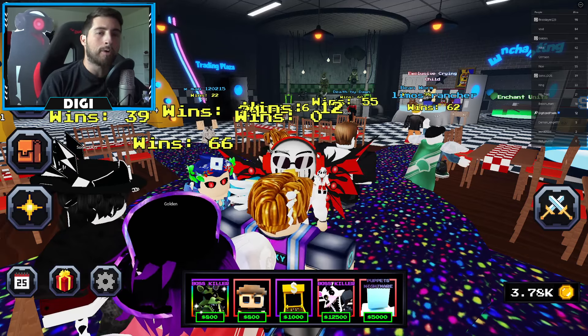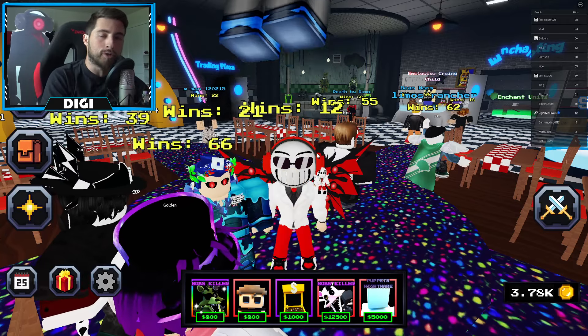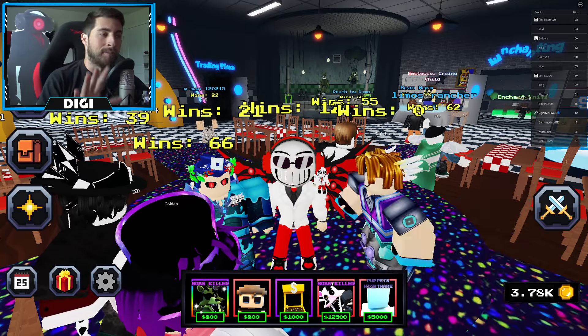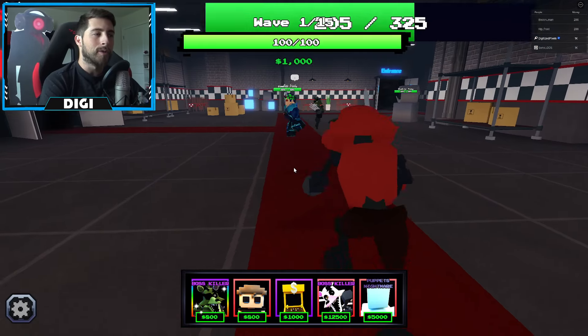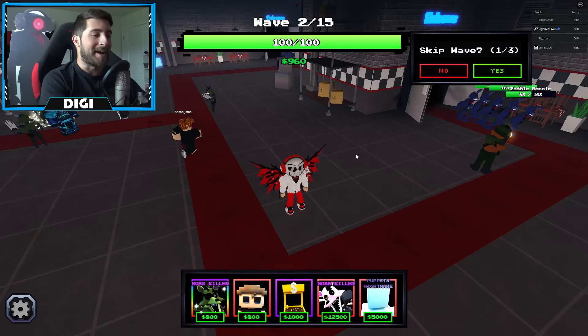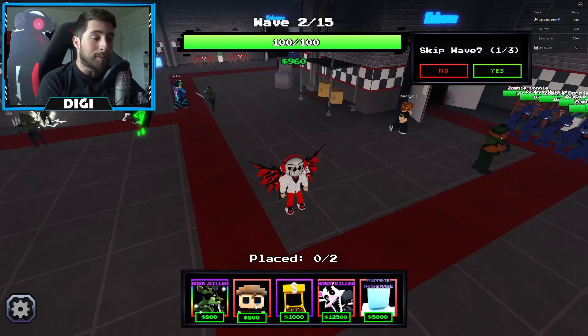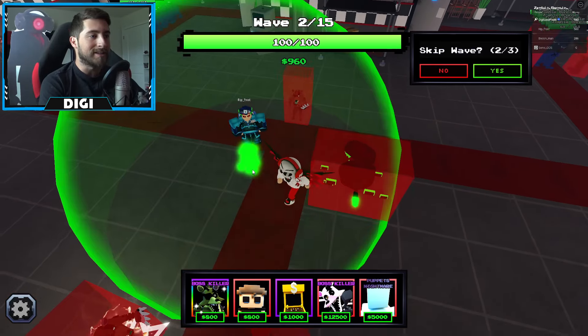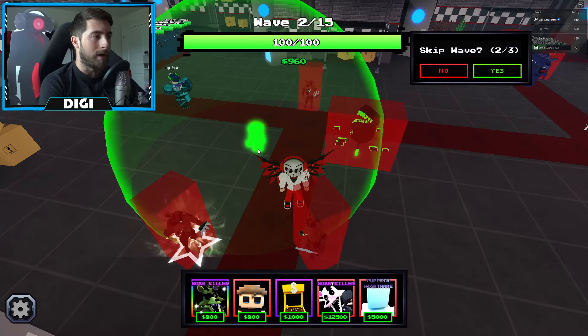Now I'm going to showcase the Crying Child tower so you can decide if you want to buy it. We're in the game and we're going to farm a little bit, and just like that we have enough. The Crying Child is not super expensive - it's 800 to place down.